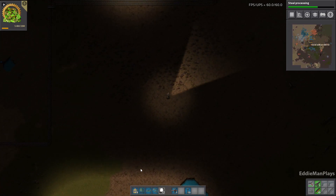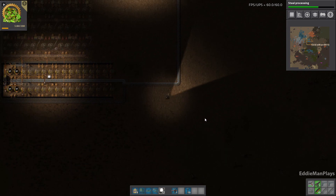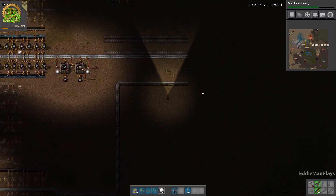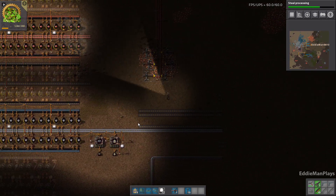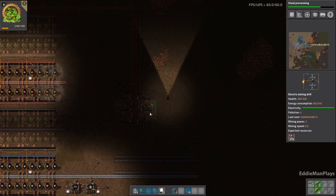Let's go ahead and map out where we're going to put green circuits — our initial green circuit build here. Because from green circuits we're going to go right into our mini-bus. This copper here is all going to be in the way.